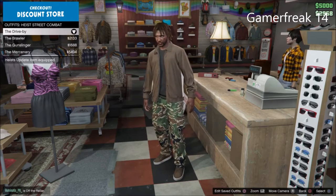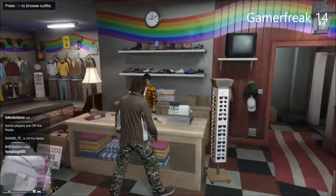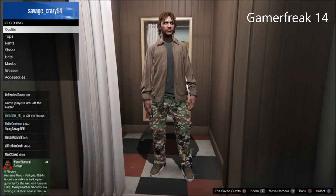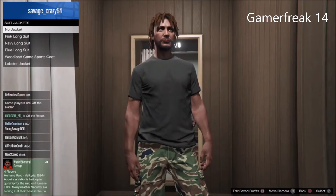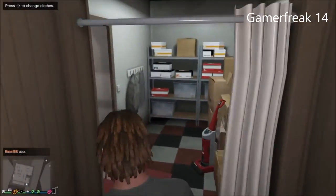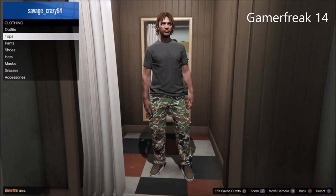Go to the outfit and wear the same outfit that I picked, and then you're gonna go into your wardrobe where you can change your clothes. Put on no top — take off the shirt and just get naked. Have no top, into the pants. That's what I'm doing right now, and then wait till I change the top.